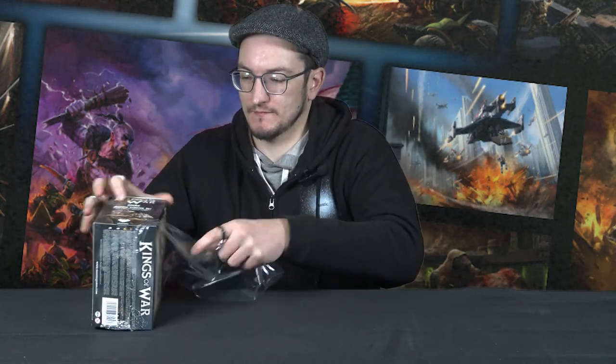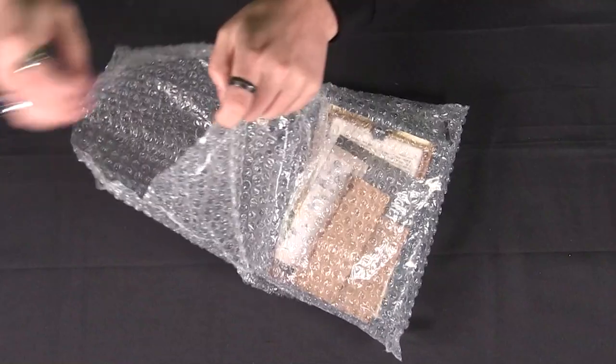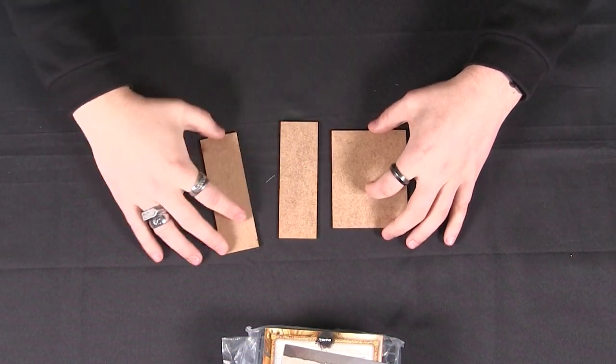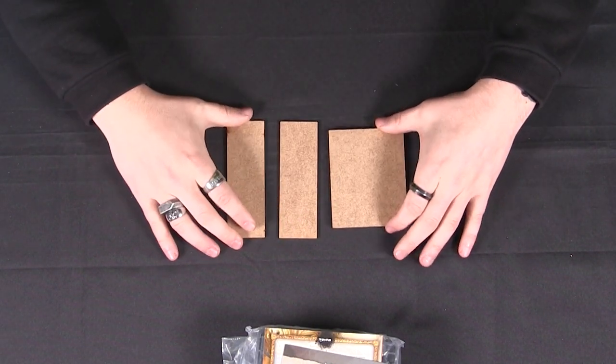The Ogres are one of our newest hard plastic sets — they were released toward the back end of last year and they are absolutely stunning, really nice models. So let's crack this open. In here, nicely and safely bubble wrapped, we have all of this. We have MDF bases pre-cut to the size you need for the models that you get within this set, so really nice and easy to get straight out onto the table.